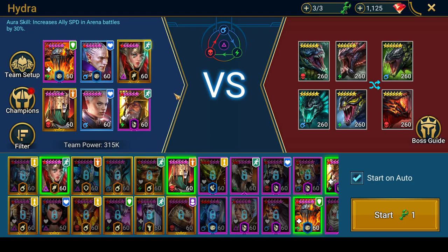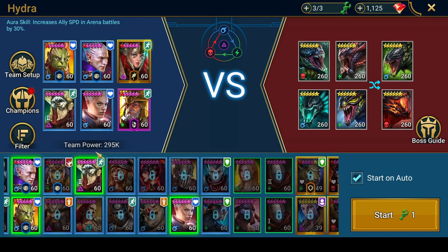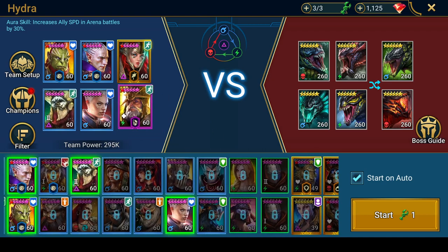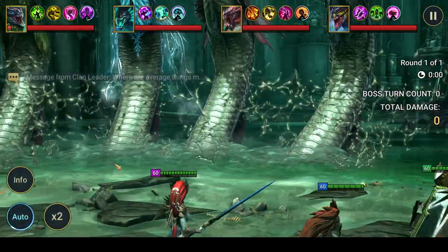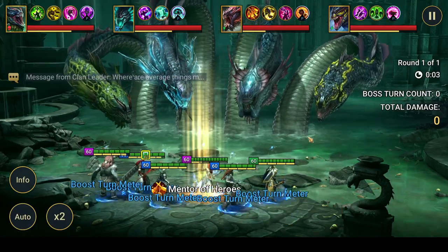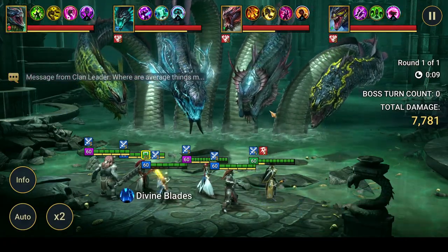This first team — you just put in nukers. You have your Arbiter for increase attack and decrease defense, and then four nukers. It doesn't matter who the nukers are. I could use my Galak here and my campaign farmer, and this could be a War Maiden, though I don't have War Maiden geared up so I'm just going to throw Deacon in. The basic premise is: buff everybody's attack, drop the Hydra's defense, and nuke.